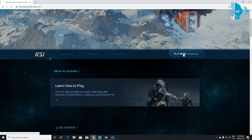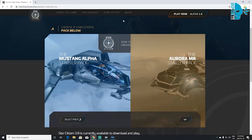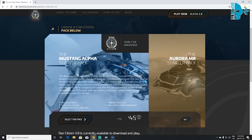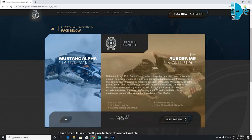What you're going to do is click Fly Now. This is going to bring you up to what you're going to buy, because you've got to buy the game. There are two options here: you've got the Mustang Alpha Starter Pack, which is a little light fighter with starting money of 1,000 credits, and over here you've got the Aurora MR.